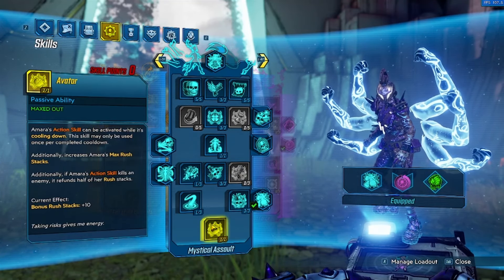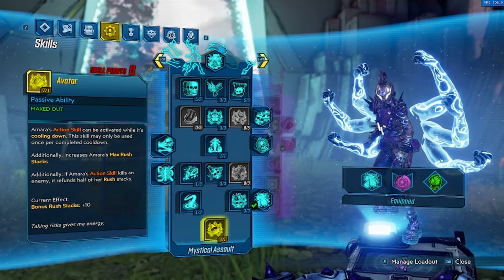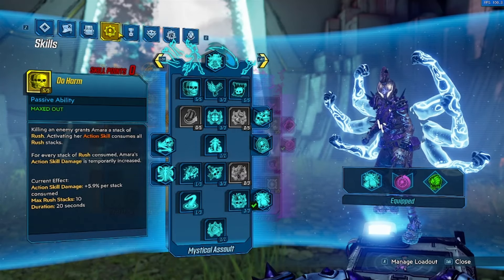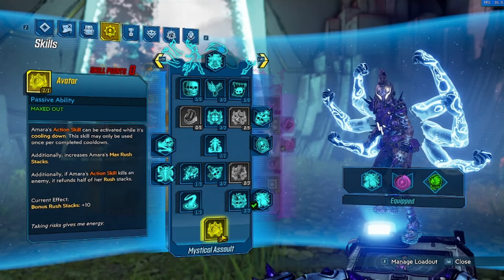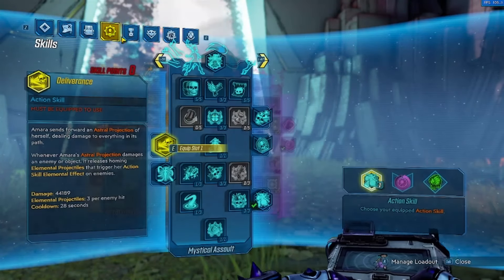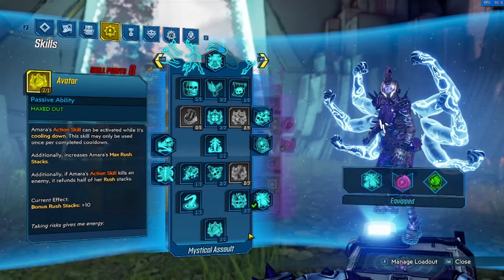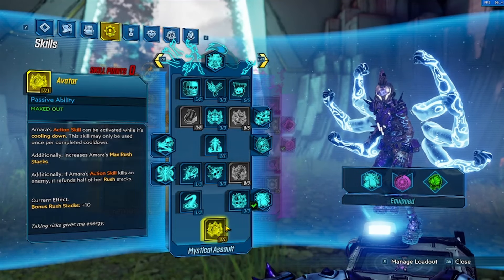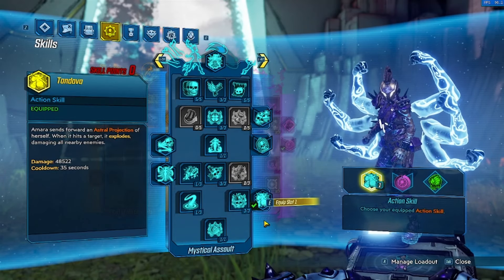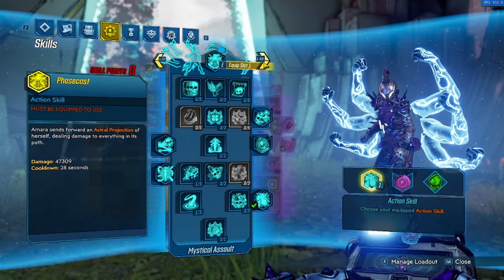Then we have Avatar — big reason why we're going down here — so we can activate our action skill twice. The reason I wouldn't need it is because Pestilence can get so many Expedite stacks that I may not need Avatar for that second action skill. But it also just boosts rush stacks even more, which is really nice. And I like Tandava, so we're going down here anyway — same with Remnant — so may as well take it.